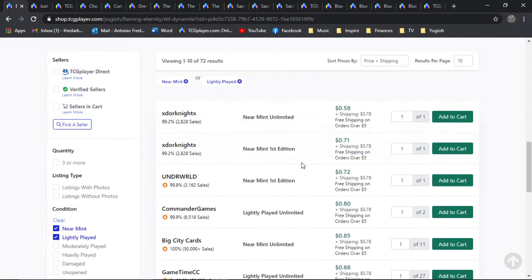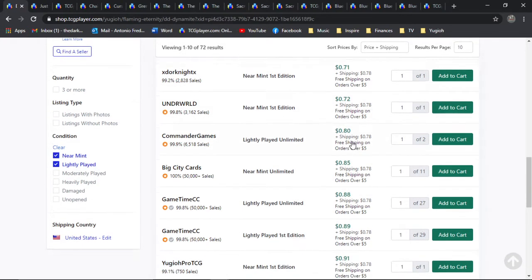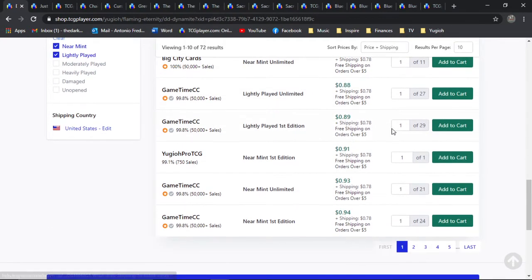I think this is the most valuable, in my personal opinion, being the original OG print out of Flaming Eternity. And this card's relatively cheap. You always go for first editions. A near-mint first edition here is roughly around almost two bones — if you factor in shipping, it's a one-stack. And here's a 29-stack from Game Time CC — lightly played first editions for about a bone, just under a bone for lightly played. There's a 29-stack here, all first edition and five-plus pages.